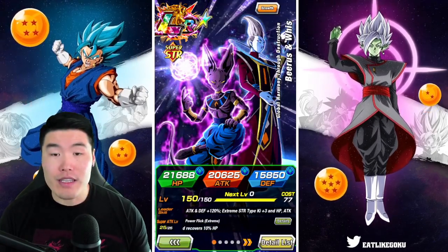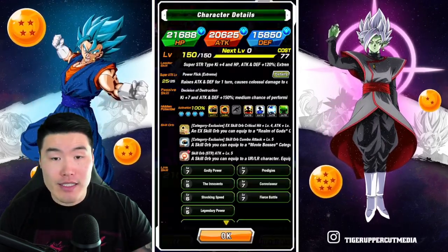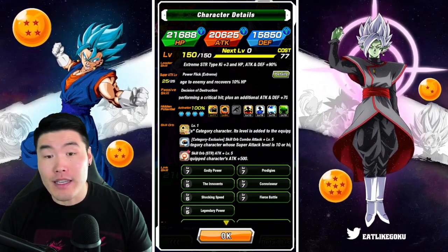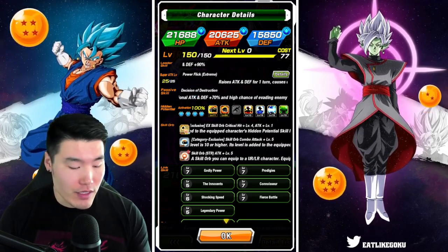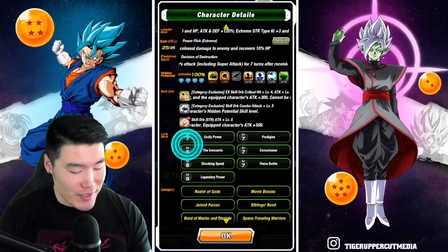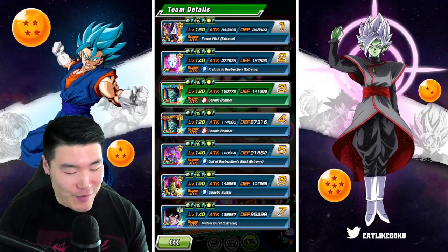Those are all the details for the LR Beerus and Whis Extreme Z Awakening. One thing I do want to mention is that the hidden potential for my Beerus and Whis right now is a little bit messed up. I would like to give them more additionals over crits, just because of the 30% built-in crit, but I'll have to fix that sometime in the future. With all that said, let's jump into the showcase.